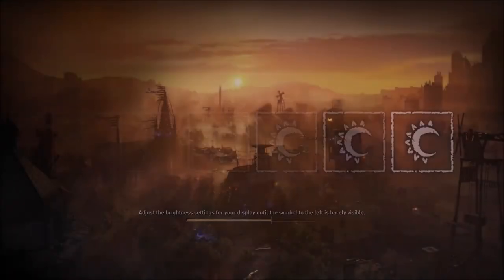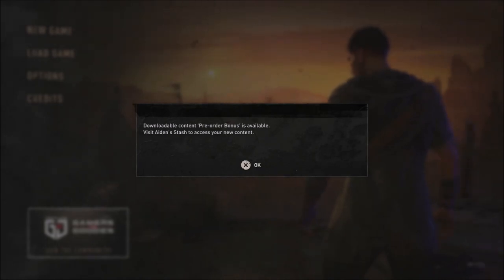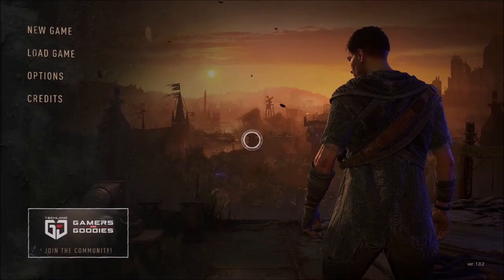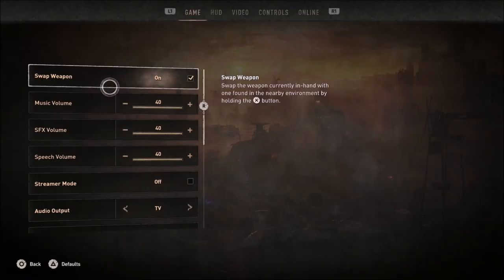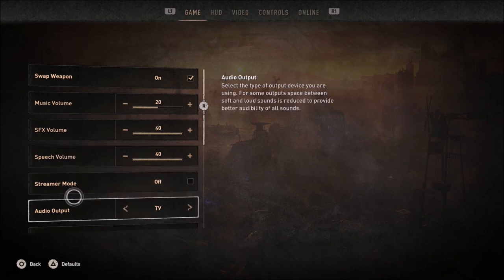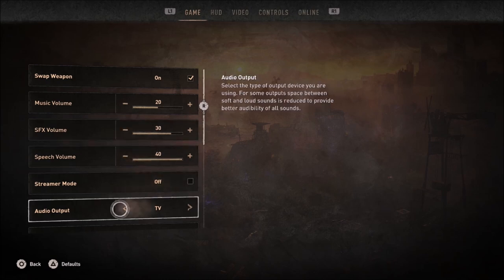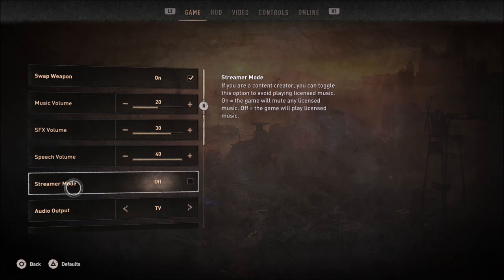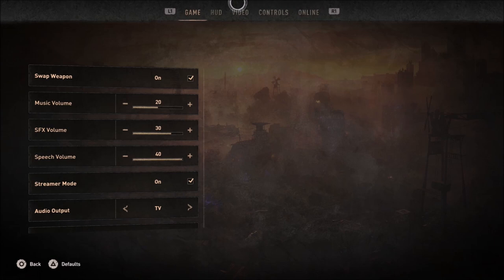It seems like it worked out. There's a downloadable content pre-order bonus available since I did pre-order the game, so I've got access to some in-game bonuses. I can swap weapons, which I definitely want to do. Music volume I'll probably bring down because I don't know if it's copyrighted. SFX volume I'll actually put at 30 because I want the voices all the way up. Streamer mode - if you're a content creator this helps avoid playing licensed music - so we want streamer mode on.